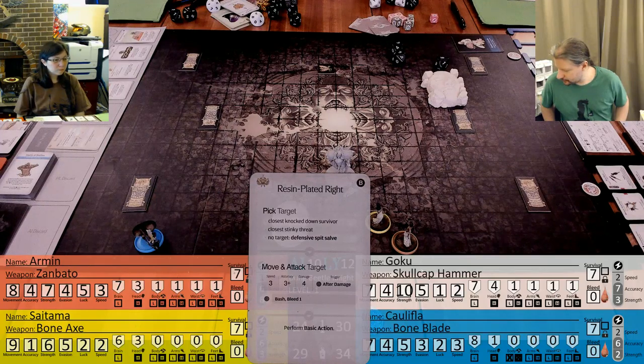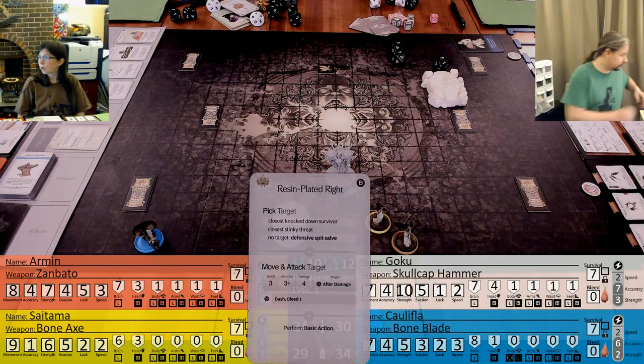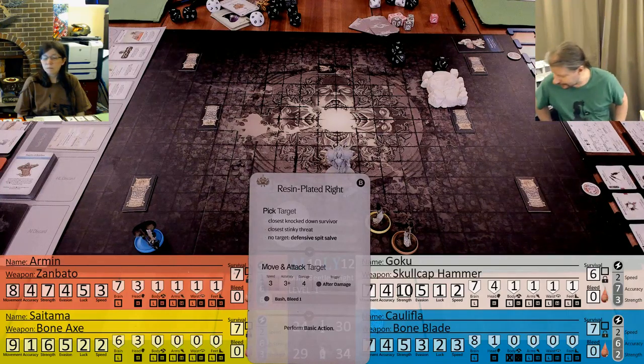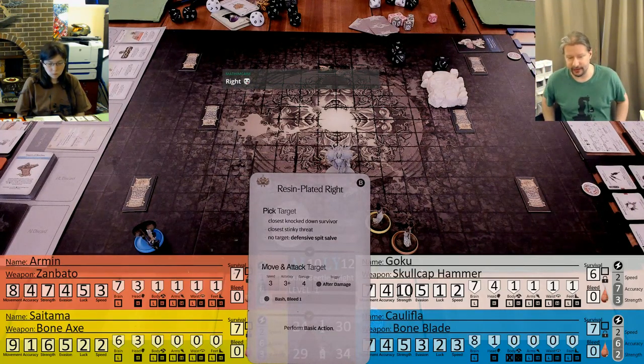What's the stats on basic action? 3 plus 4, same as this - just full move the monster towards the resin ball. I'm going to dodge this hit. I'll roll it first and then decide. I will dodge that - if it had been head, I would have just taken it.